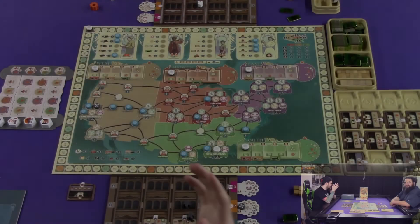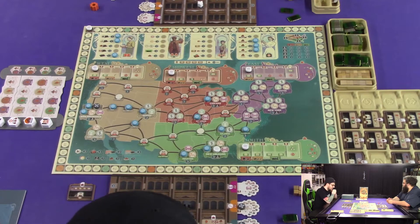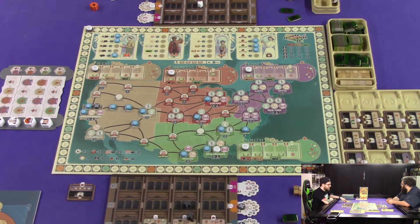Some viewers may find the following video disturbing. Viewer discretion is advised. Hey everyone, welcome back to Board Games Unlocked, and Zach and I are playing Carnegie — the game about Andrew Carnegie. I was like, it's not Alexander. How stupid am I?